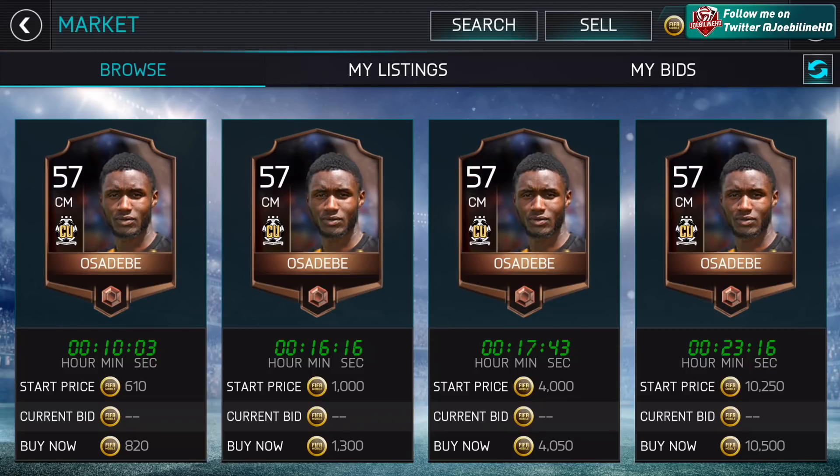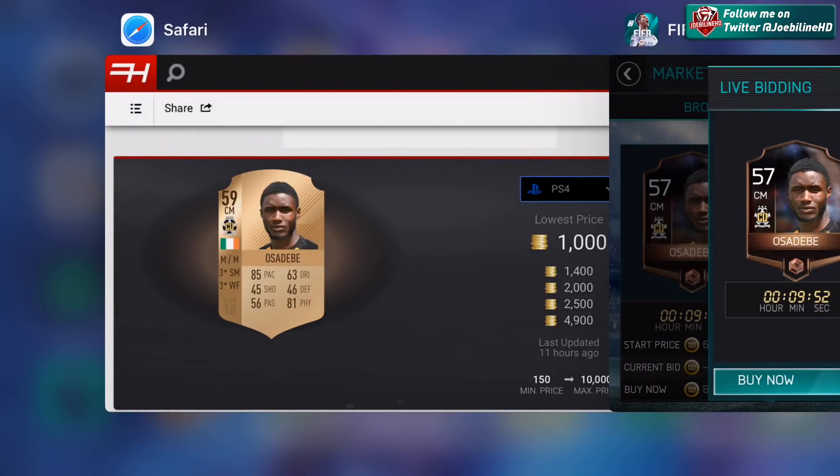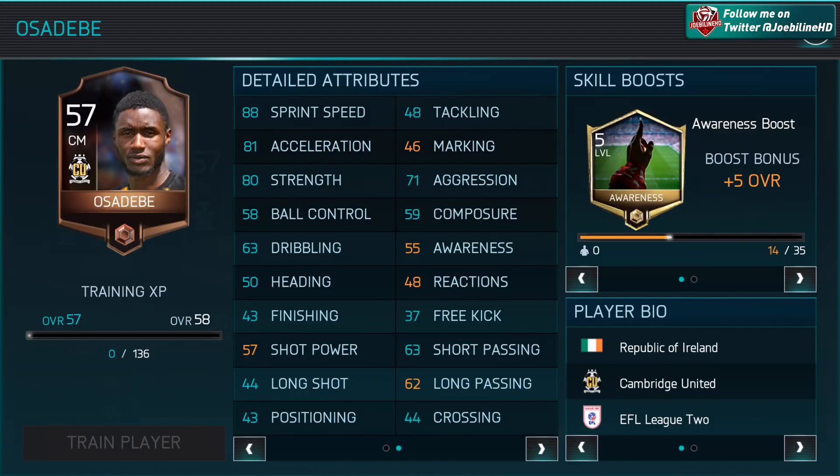You'll find Arthur Ozadebe - there are loads of him and he's quite cheap. He's only 57 rated on mobile, which actually means there's more scope for improvement. On the market you can tap on the player to get through to the full stats. His stats pretty much sum up what we were looking at on console - 88 sprint speed, 81 acceleration, 80 strength, 59 ball control, 43 finishing. So we know his finishing's low but he's got the strength and sprint speed.